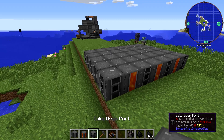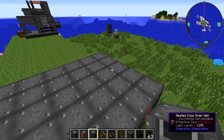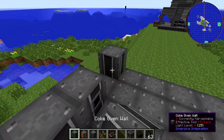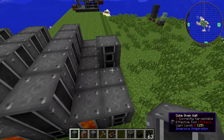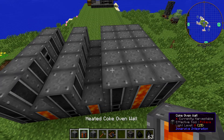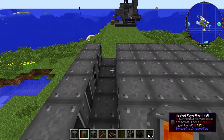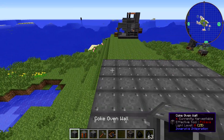On the second layer, on each of the long ends, you're going to place one Coke Oven Port. Then we're going to do the same thing we did before — every other row is Wall and the heated ones in between. You can see we have more layers of the regular Wall than the heated, which is why we need more of them.